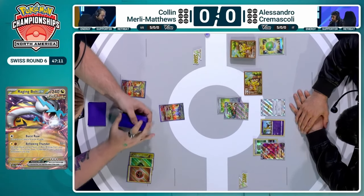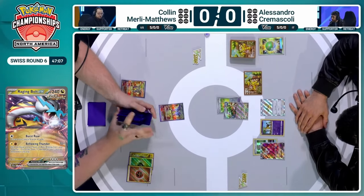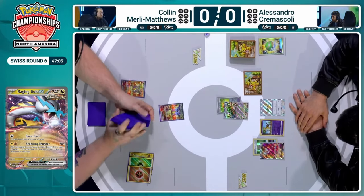Alessandro did attach the Bravery Charm to this Blood Moon Ursaluna, so that's 310 HP basic Pokemon. Raging Bolt will need 5 energies if it wants to take a knockout this turn, which would be ideal, but that's a big ask — 5 energies on turn 1. You need Sada, attachment for turn, and at least double Pill Mask Ogrepon EX.